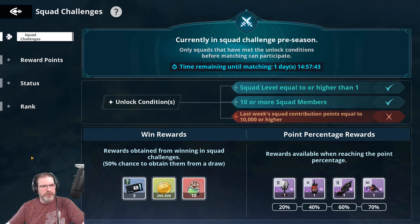We have squad challenges coming, so make sure that you're active in your squad. The squad has to be at least level one or higher, you have to have 10 or more squad members, and your last week's contribution has to equal 10,000 or higher.